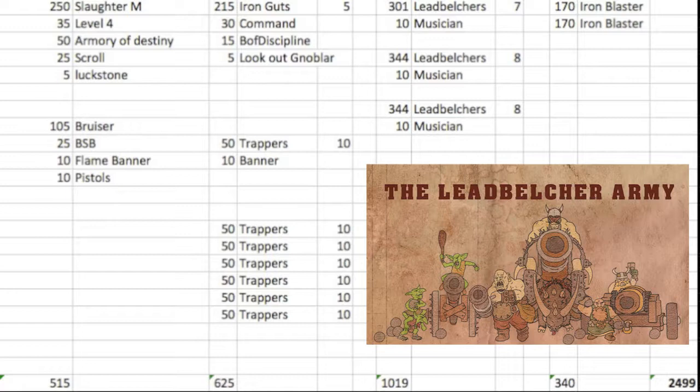So I've got my 7, 8, and 8 for my Leadbelchers — those are the 3 units. And the 2 Iron Blasters, so this is essentially the composition. Nothing's really changed except the Luckstone and the rearranging of the Trappers, which is going to be nice because I felt that with the units of 20, they still died as quickly. But if I really wanted to get in another banner, it's quite easy to do — I could just drop the pistols on the Bruiser or something.